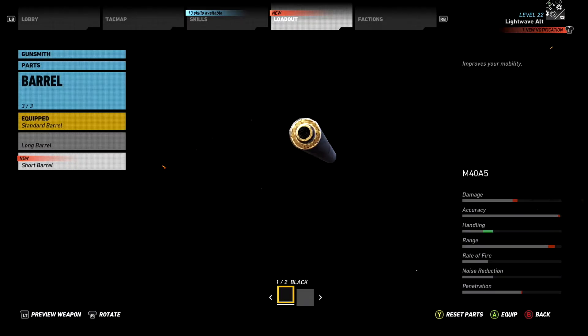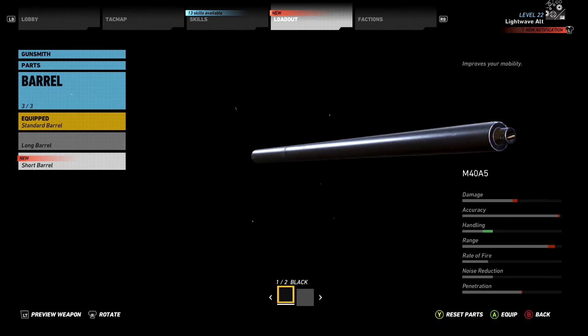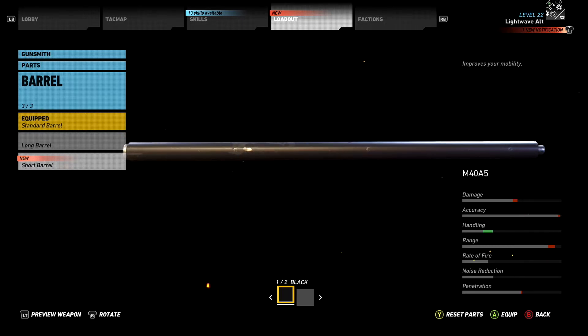Hi everyone, I'm LightweightVal. This is a quick tip video for Ghost Recon Wildlands. I'll have one of these for every weapon and weapon accessory you can collect in the game. Today I'm going to show you the location of the short barrel for sniper rifles, how to get it and a little about it. Let's jump in.